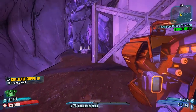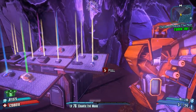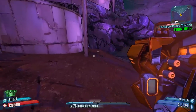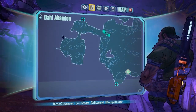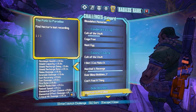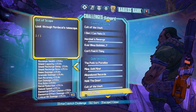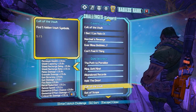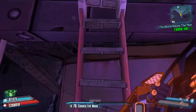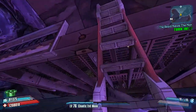Challenge complete — five Badass Rank earned, and all five vault symbols collected. You can also pick up the chest nearby while you're at it. That's all five secret vault symbols on the map Dahl Abandon, Badass Rank challenge complete. Thanks for watching, hope you enjoyed! Check out the links in the description for the lists of all Badass Rank challenges — they'll all go into the same playlist. See you in the next one!